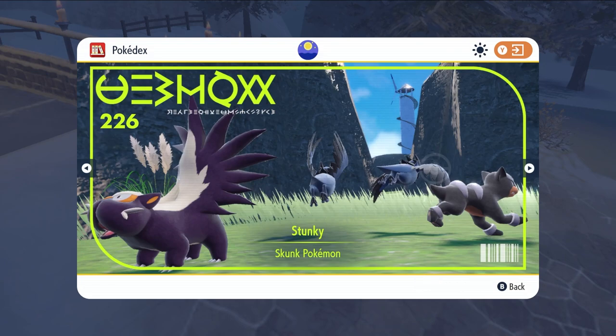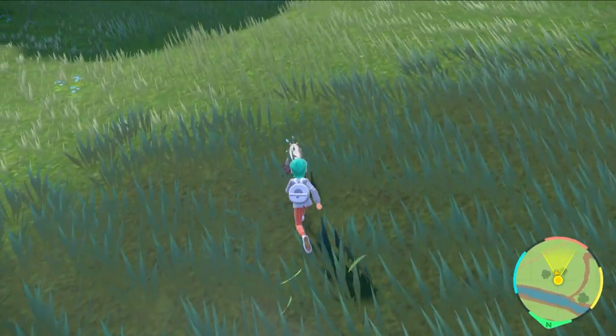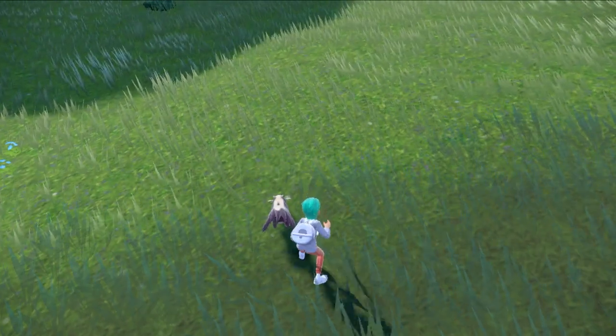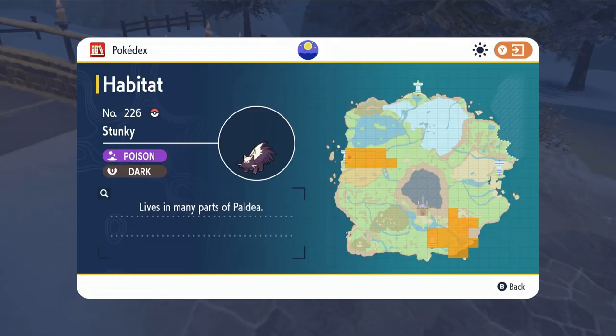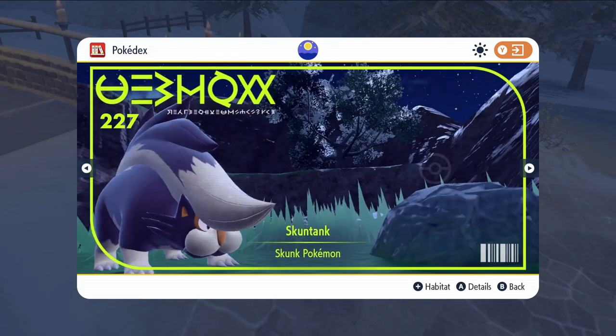Stunky is the next Scarlet exclusive. This poison type can be found in South Province Area 3 and 5 as well as West Province Area 2. Its evolution can be found in certain areas around the Casseroya Lake and also through 4 star Tera Raids.